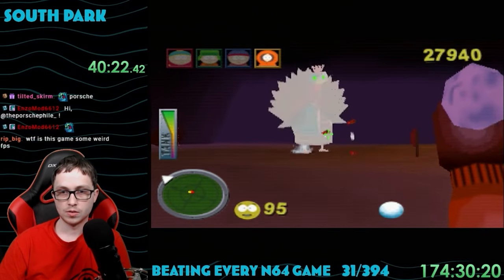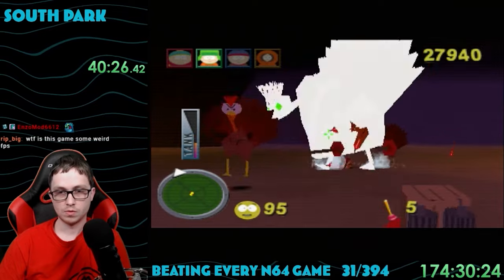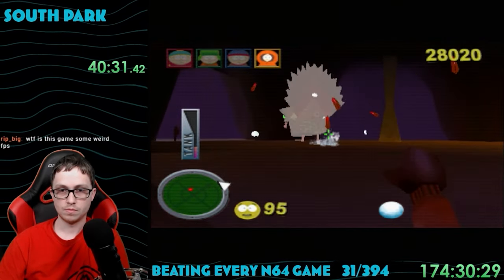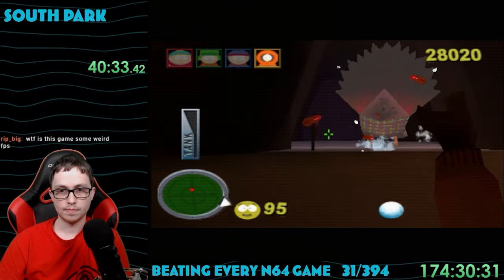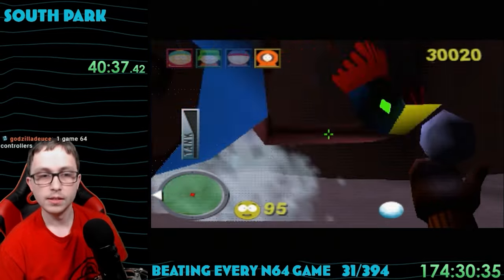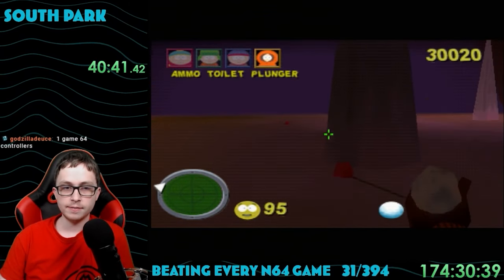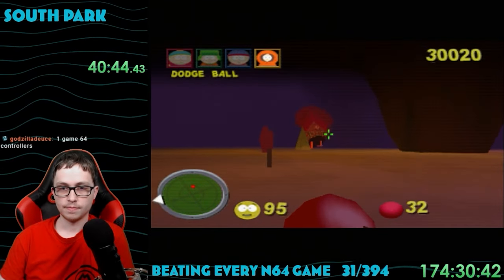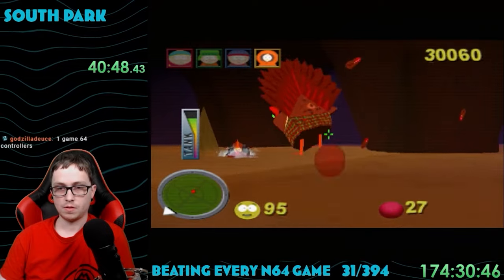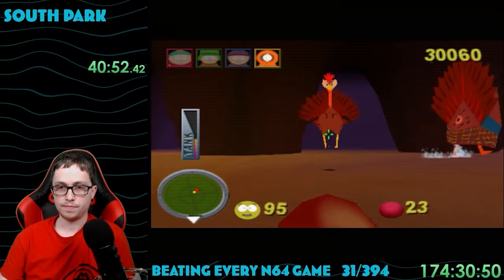I got a new weapon, the toilet plunger launcher — only Kyle can use this, so you can switch between characters when they have a unique weapon. Some of you may think this game looks familiar even though you've never played it. That's because this game was built off one of the Turok game engines, I think Turok 2. It seems like an easy way to make some cash: just take a popular TV show, slap it over an already existing game engine, and you get a bunch of money.